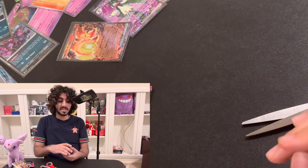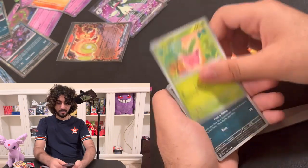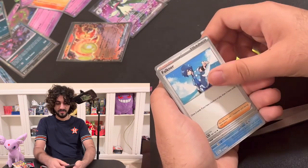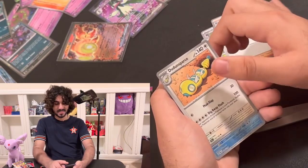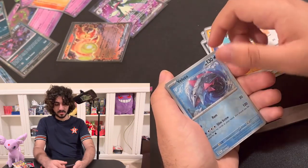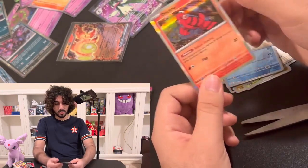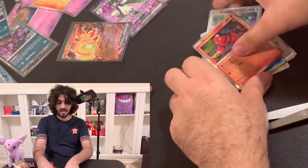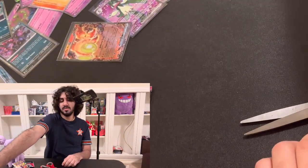Final two packs. The last one is Skeledirge — can we get a Skeledirge in a Skeledirge pack? Pack fourteen: Basic Energy, Hoppip, Paldian Wooper, Noibat, Combee, Farigiraf, and what — three Dunsparce? Okay. Passimian, Reverse Holo Veluza — a rare reverse holo, cool — Reverse Holo Girafarig, and we got Oricorio. Decent looking card, not a big fan of the artwork, but it's okay. That pack was subpar.